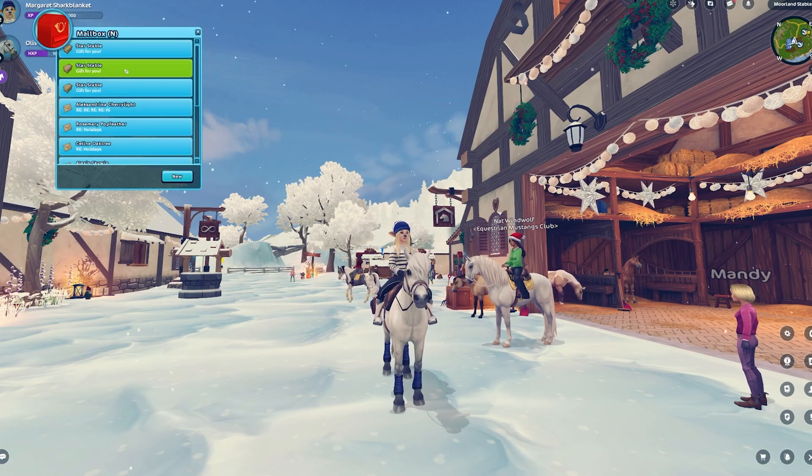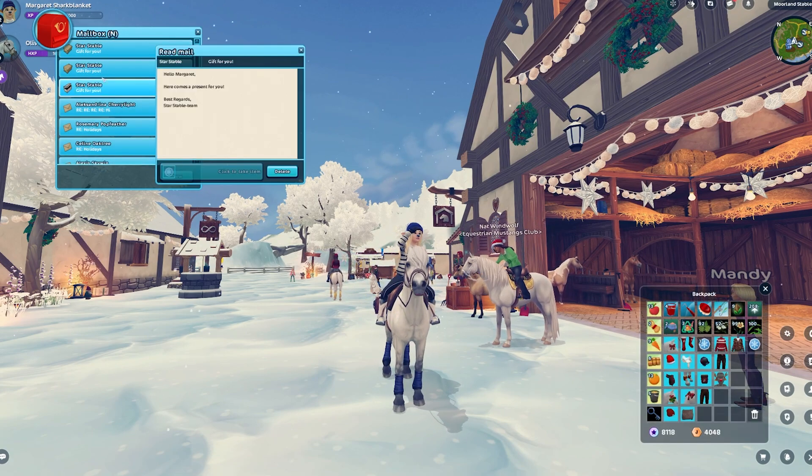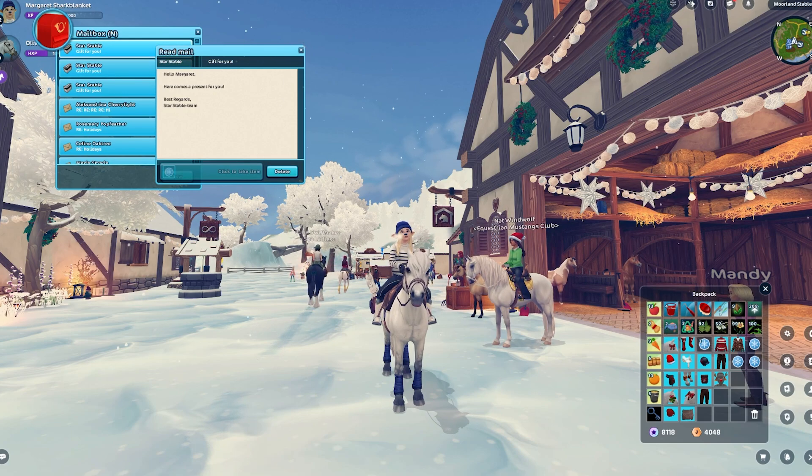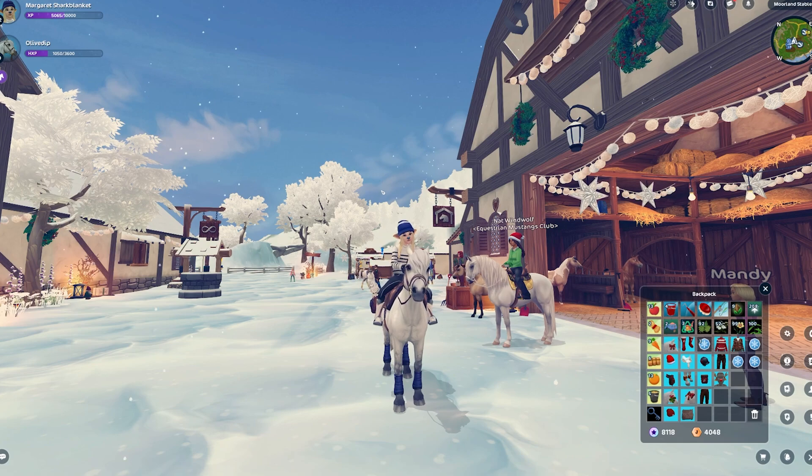If you go to your mailbox, there are some gifts and you can take them. For Star Riders, you get three winter tokens. And for non-Star Riders, you get some Star Rider.